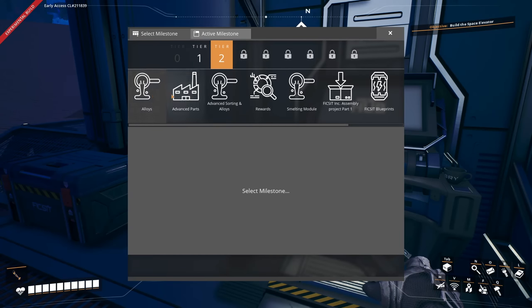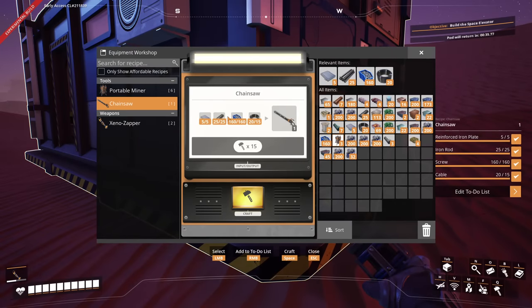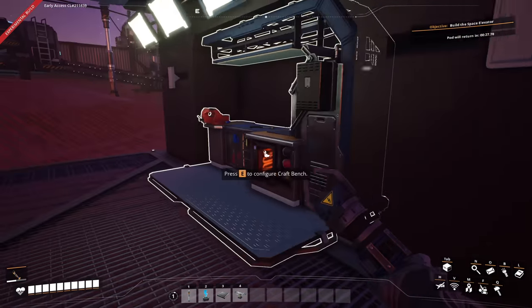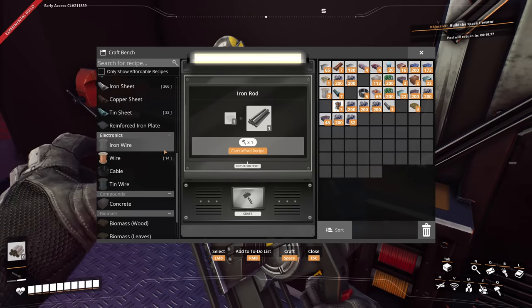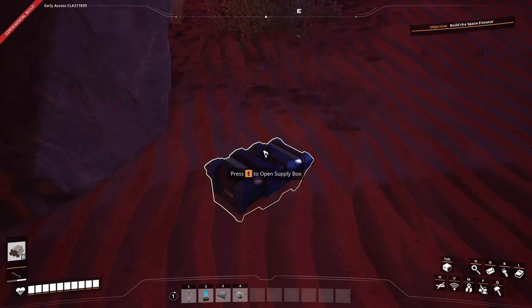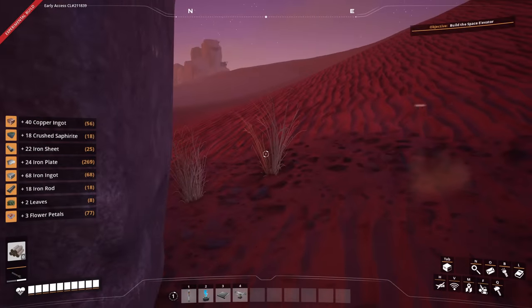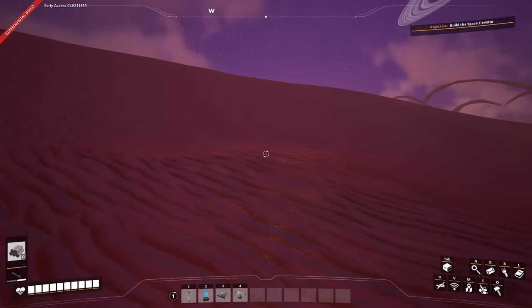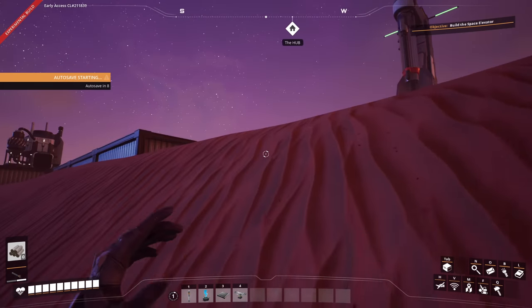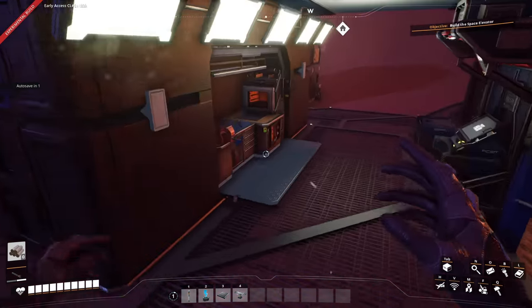When do I get biofuel? Let's get the chainsaw and see what kind of damage we can do. A couple of hand crafting moments later, we've got ourselves a chainsaw. I presume it still runs on the same type of biofuel — it appears to. What's a supply box? Whoa — I just found some parts just on the ground. That was unexpected and kind of cool. It's good to know that things like that exist. Now when I run over to get biomass, I can start looking for things like that. I need solid biofuel first.